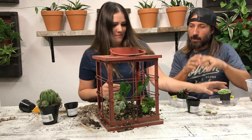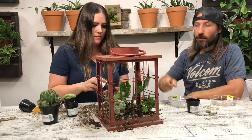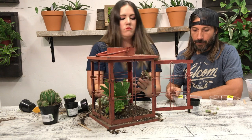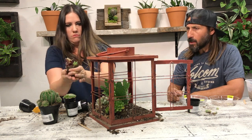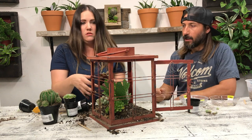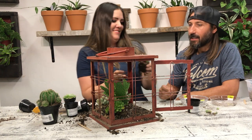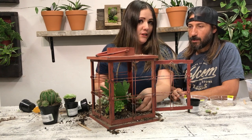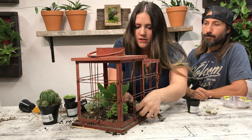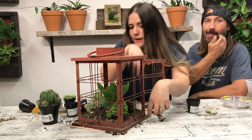Basically this thing gets mounded up in the middle and then kind of terraces out. The reason you can do this with these types of plants is that they don't need a lot of water — it's a couple tablespoons at a time per plant. The plants store their water in their leaves or in the cactus itself. It's a little tricky getting in there and getting it level so it doesn't fall over the edge, but we're going to clean up that edge with some rocks and moss so it won't look so messy.